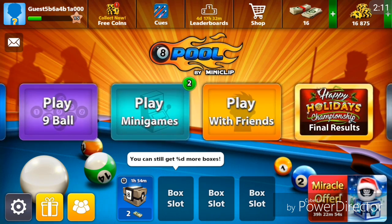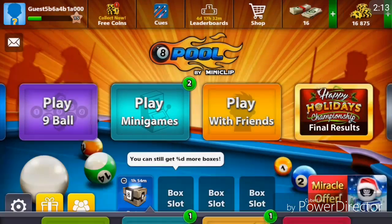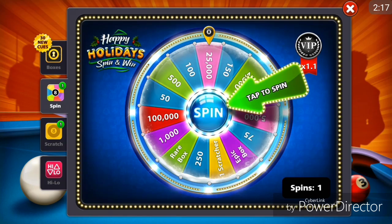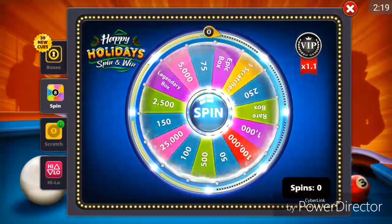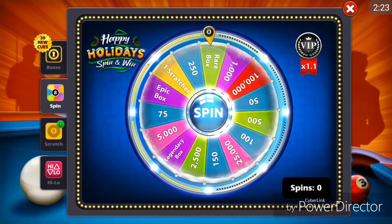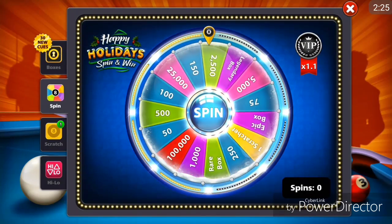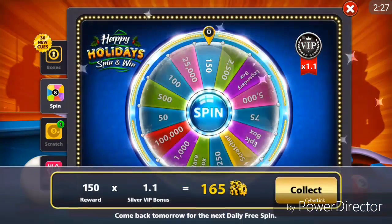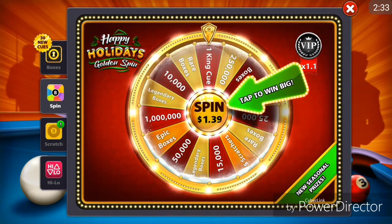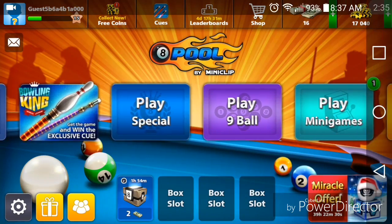Let's actually do the spin. I'm pretty sure I'm gonna get like 150 — I always get 150. Yep, there we go — 950! I was sure about that. I just got that silver AP bonus. Now let's do the scratch.